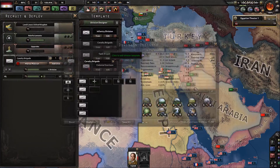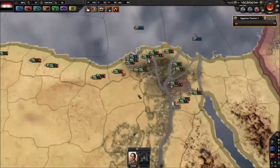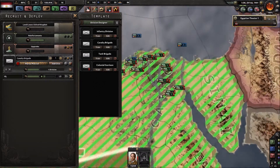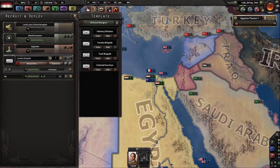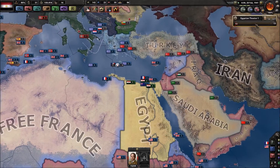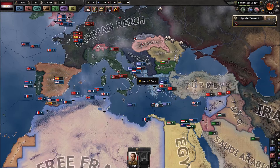Do we have the infantry equipment to do so? I do not believe we do, especially since we're training another division — one whole division. I'm also going to make sure that we deploy in Alexandria. We need to actually let the game start ticking along and make some progress.